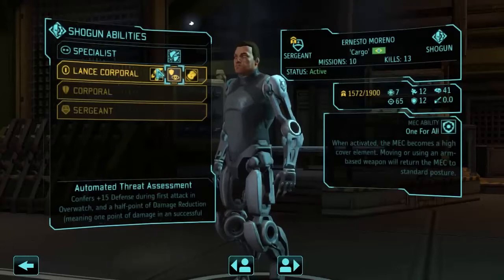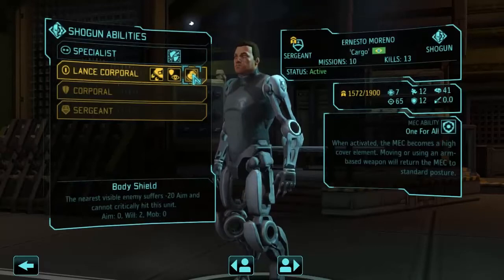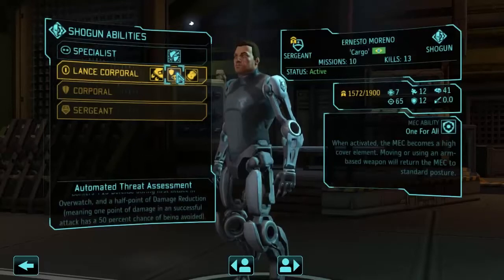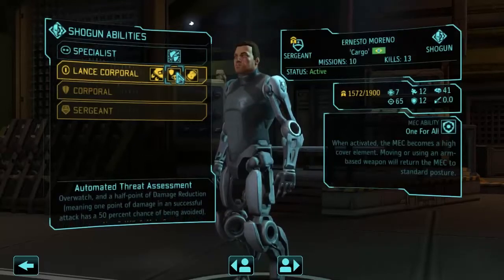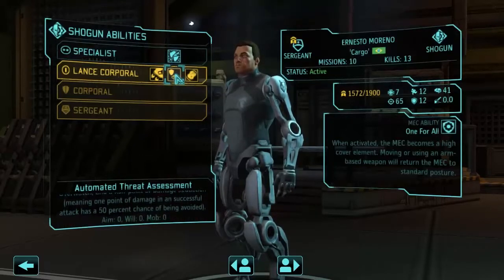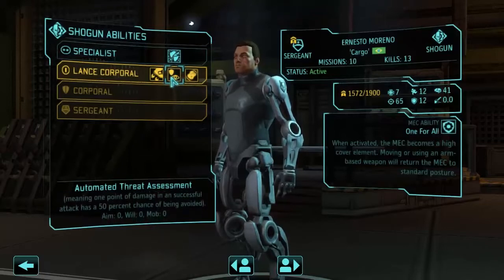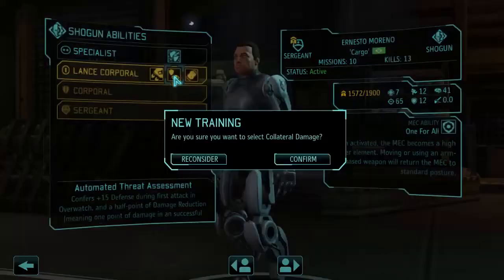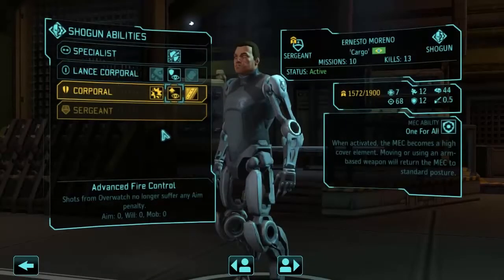For the next option, we can take Jet Boots, Automated Threat Assessment, or Body Shields. I think we're going to take Automated Threat Assessment. I like that extra defense against the first thing that attacks you while you're overwatching, because no matter how far away the attacker is, you still get that defense bonus. Body Shield only gives you reduction against the closest enemy, which is often not great. So we'll grab Automated Threat Assessment.